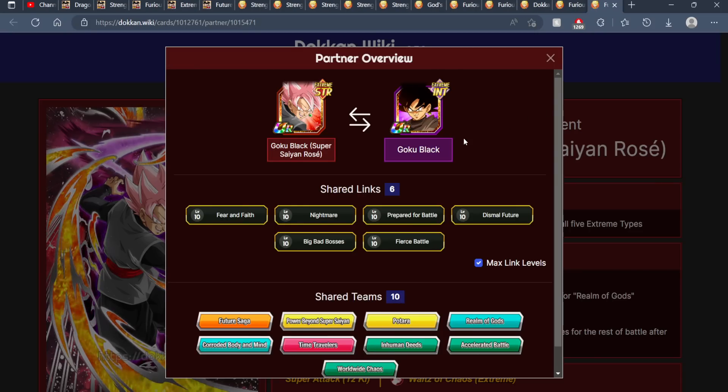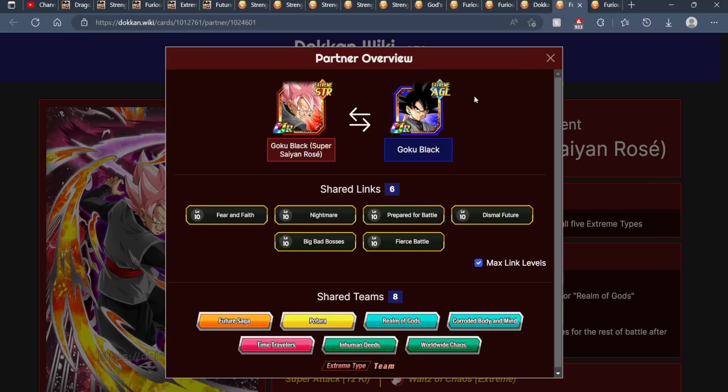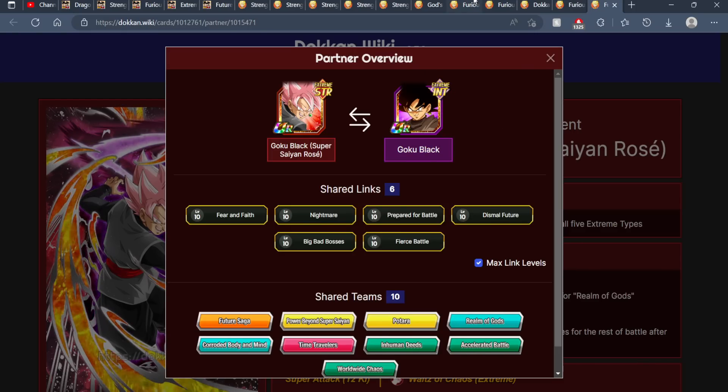Last but not least, we have this possible rotation here, but Goku Black isn't EZA'd yet. When he gets his EZA, this is a rotation you can look forward to. But if you're someone who doesn't have many characters in this game and this is the only Goku Black you have — I'm not recommending this for day-one whale players, but not everyone who watches me is a whale — I'm trying to cater this to those who may not have every other unit I'm showing here, especially Goku Black who literally just dropped on Global not even a week ago. So if this is your only option, consider running this rotation.